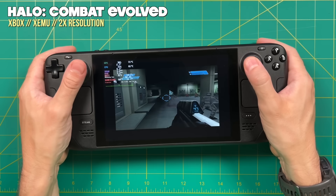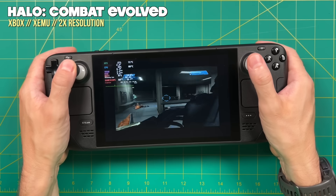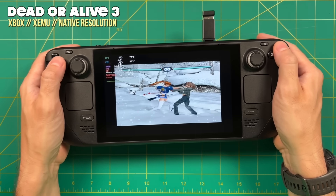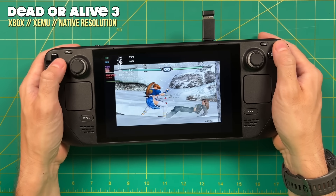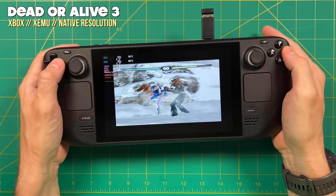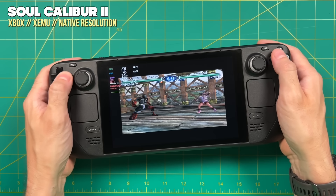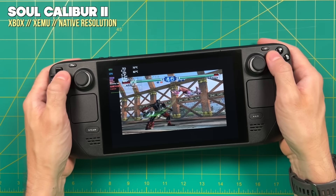Let's move over to the original Xbox. For this one I had to swap between 2x and 1x resolution to make most of the games playable. This honestly may be my one and only complaint when it comes to emulating on the Steam Deck — across the board, original Xbox emulation just leaves a little bit to be desired. To be fair, this is a hard system to emulate and most computers will struggle as well. If you are looking to emulate original Xbox games, it's probably going to be a little more hit and miss than you would like.